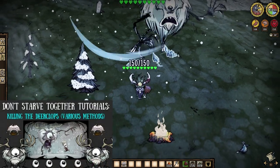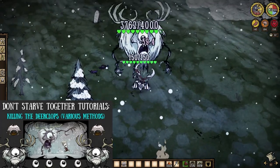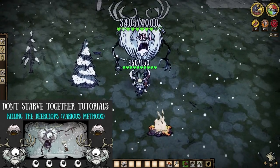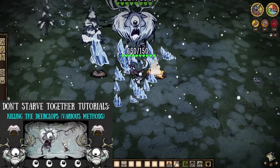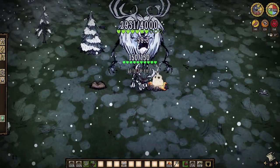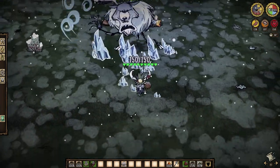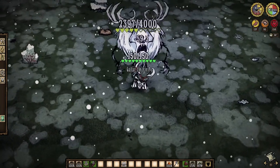First up, the one-eyed menace himself. Considering that Deerclops will very likely be your first big bad encounter, I can understand if a spear or tentacle spike is all you have at that time, but if so, that still kinda sucks. As far as kiting him goes, it's bait out his freeze attack, run in and get two to three hits yourself, skedaddle out of there, and repeat. The sucky part stems from his minus 400 per minute sanity drain, coupled with the actual length of the fight.